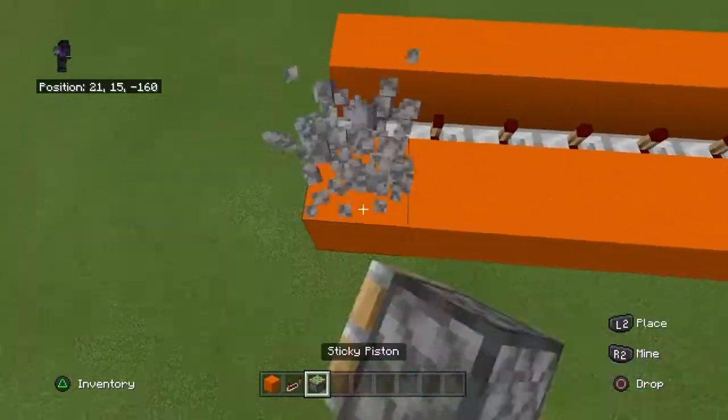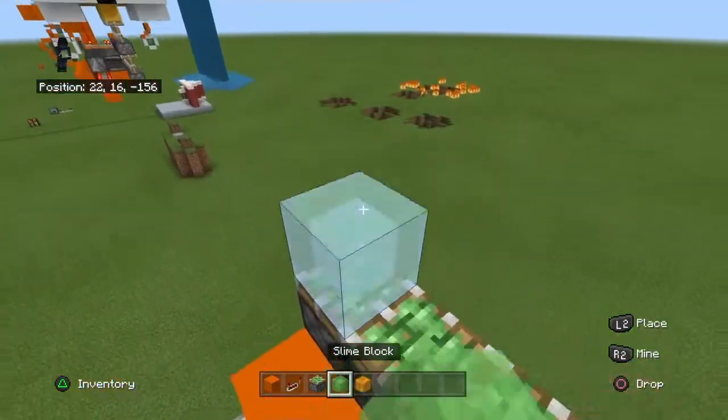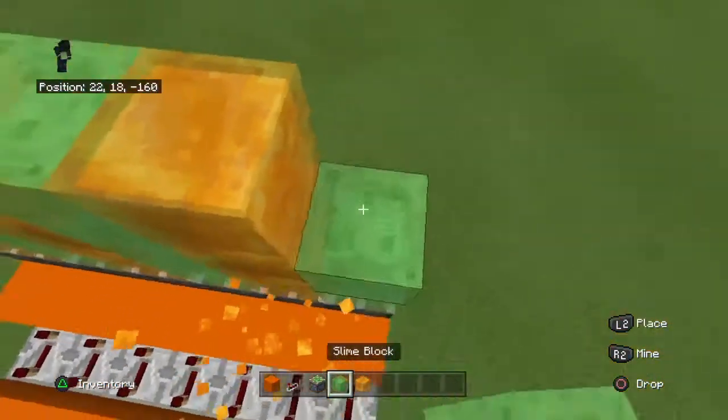A line of sticky pistons, and another line of sticky pistons. So the first one is going to have 3 slime, second one 3 honey, 3 slime, 3 honey, 3 slime, 3 honey, 3 slime.